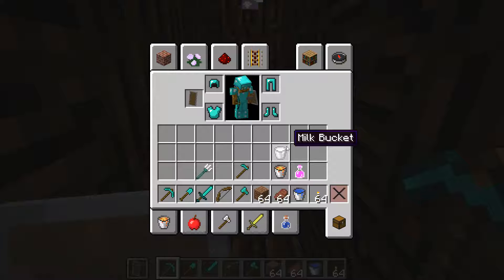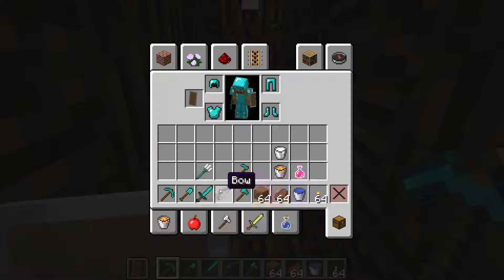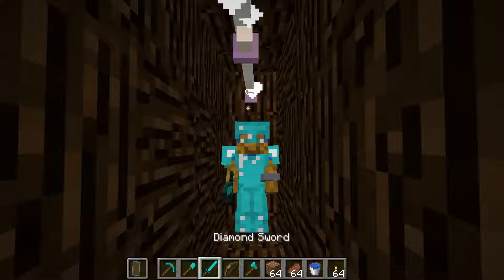I tend not to use potions unless I have them. If I can't dig with a diamond axe, I'm probably going to have only one weapon and a bow, with the rest being potions, food, or whatever. But that was in full battle mode. That is somewhat how I manage my inventory — the rest of the inventory would be filled with extra tools, potions, food, and whatnot.